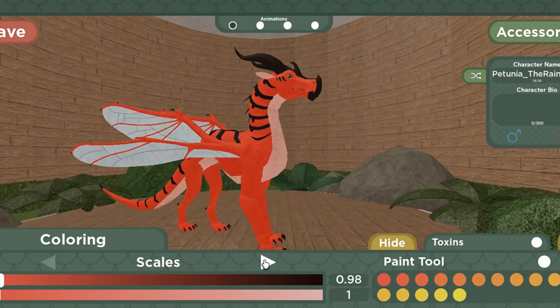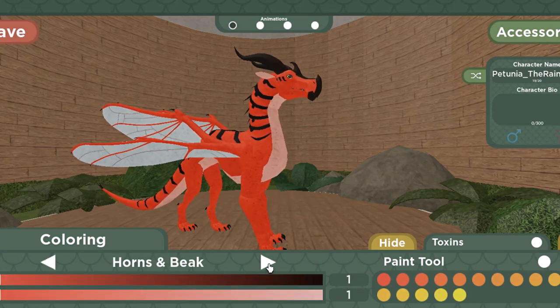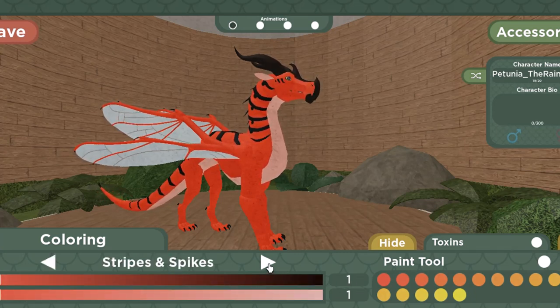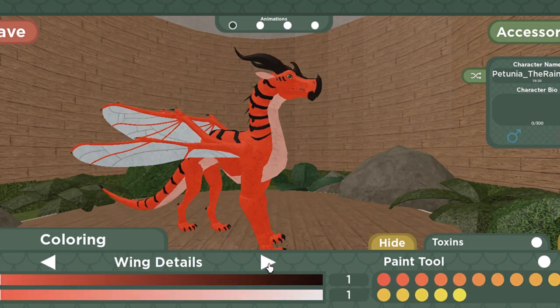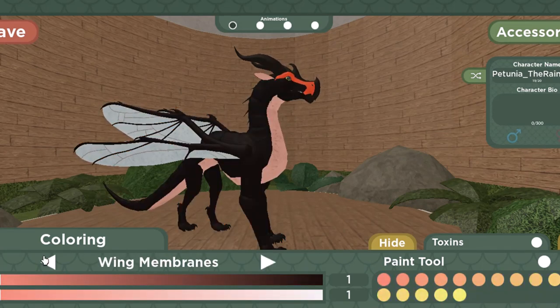As for the coloring, we have scales, underscales, muzzle, horns and beak, stripes and spikes, wing membranes, wing details, and claws and eyes. The coloring for the wing membranes is a little different, as it can also go all the way to white.